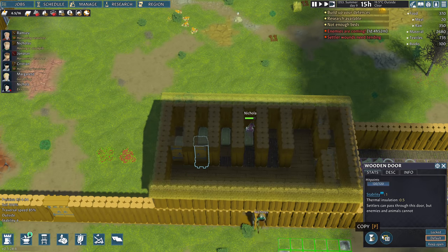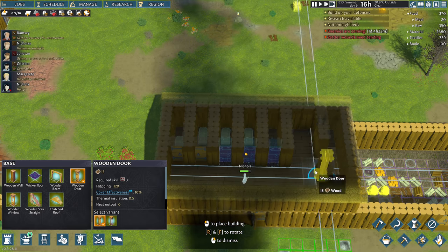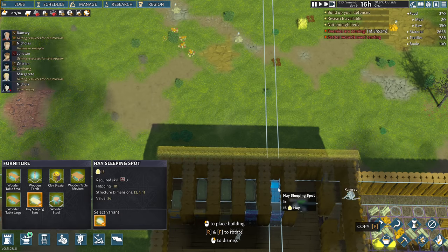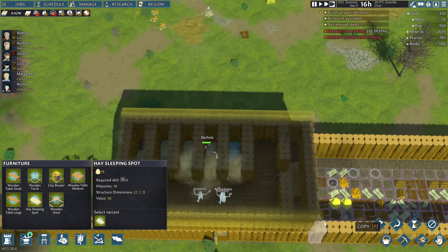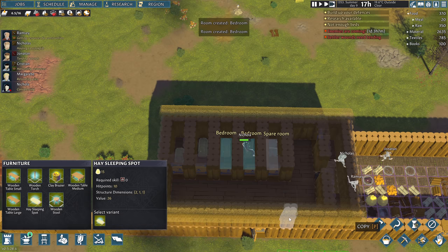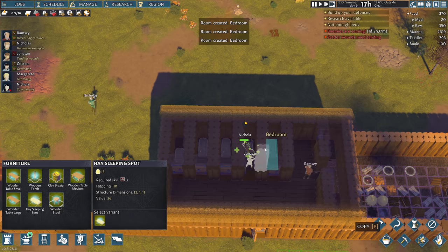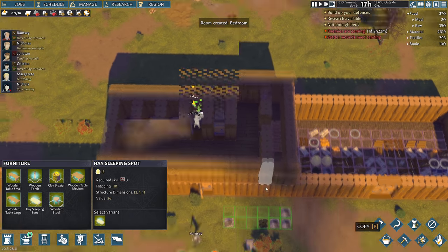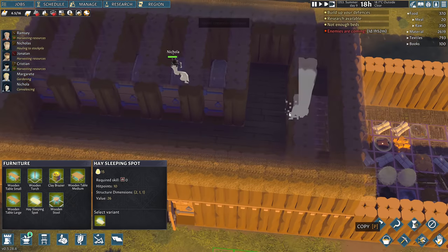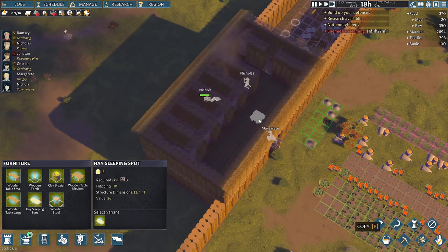Now we've got to put some doors back on — get these bedrooms set as bedrooms. We've got six people — one, two, three, four, five beds. We need a sixth bed, but we're kind of out of room here. We can't really stuff another one in there — we need more room.